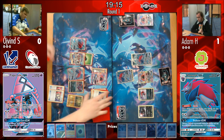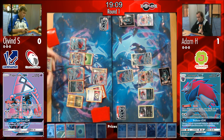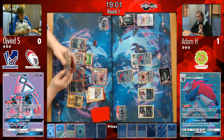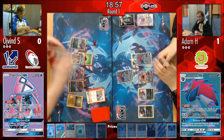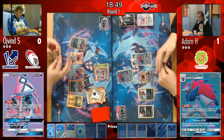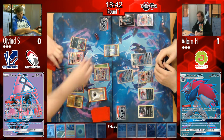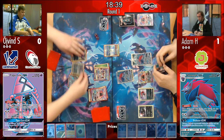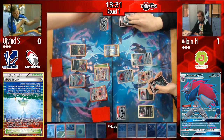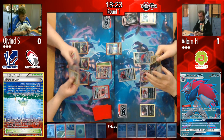Øyvind plays Acerola, taking off the 50 extra damage so Weavile can only do 150 without Choice Band. Then he discards his Double Colorless Energy to retreat and puts Lele on the bench — and plays Parallel City, reducing his own board down to just one Zoroark, completely nullifying Weavile. A really really big play. Adam has to be very worried now — that Golisopod is there doing 120 damage and Adam simply can't respond this turn.